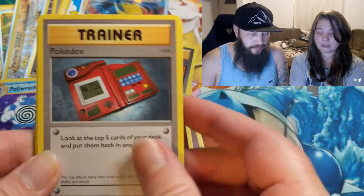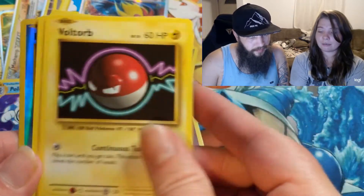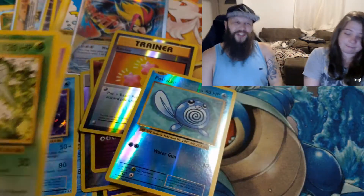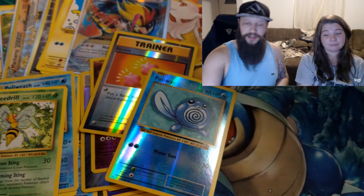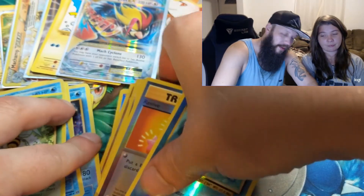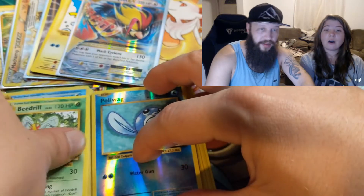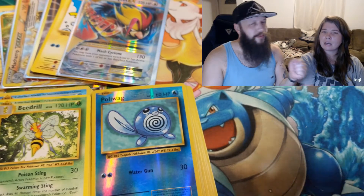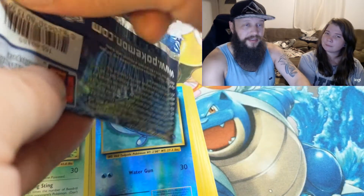Trainer, Trainer, Haunter, Tangela, Vulpix, Energy, Voltorb, Charmander, Polywag, and a Beedrill. If y'all didn't know, they're actually coming out with a new XY Evolutions box — a Dragonair box or Dragonite box — that will be exclusive. We already pre-ordered them but you can pre-order them now.